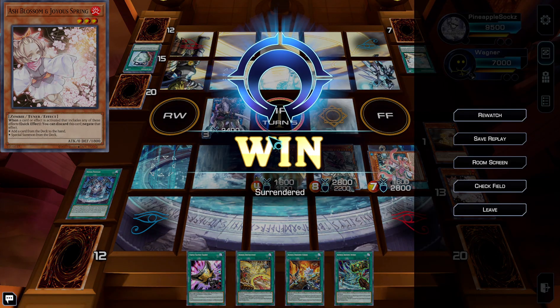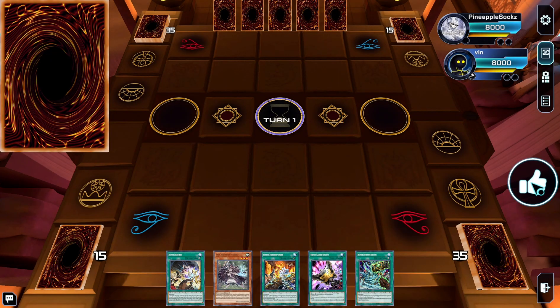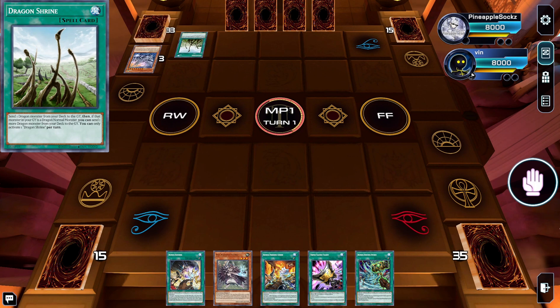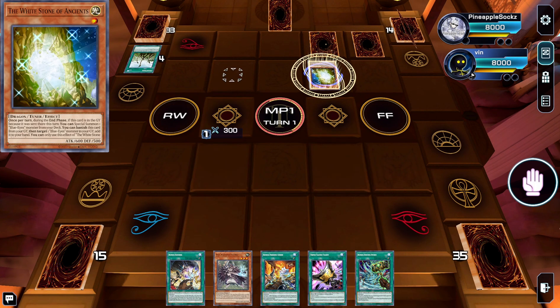If you haven't noticed, the recovery ability is insane because Runic exists — draw a bunch of cards every turn. And additionally, you can pop floodgates. Our next match is up against the greatest deck of all time, Blue Eyes — but this is mostly just to demonstrate beating Skill Drain and how annoying Jet Dragon is.